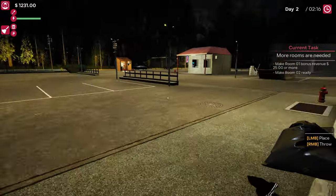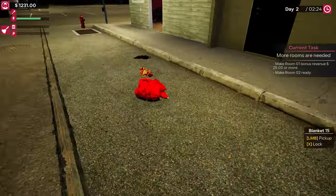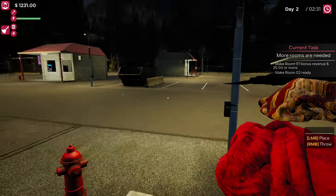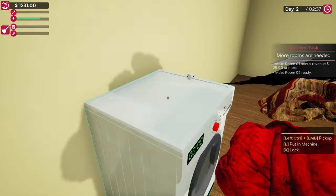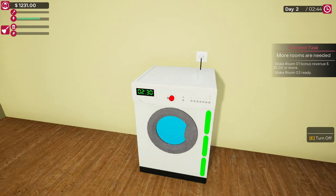We'll try this — one, two, three — beautiful. We pick up the power socket because the washer needs to be plugged in or it won't work. We plug that in and turn it on.